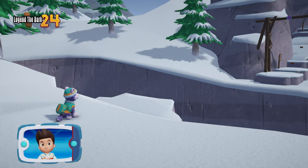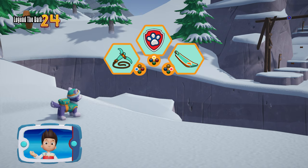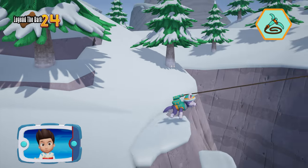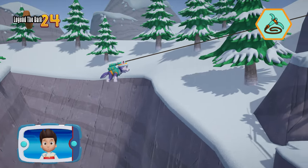It's too far to jump. Everest can use her grappling hook to get across. Help launch Everest's grappling hook by pressing X. Great job! You helped Everest use her grappling hook. Keep moving to get to Everest's snowcap.